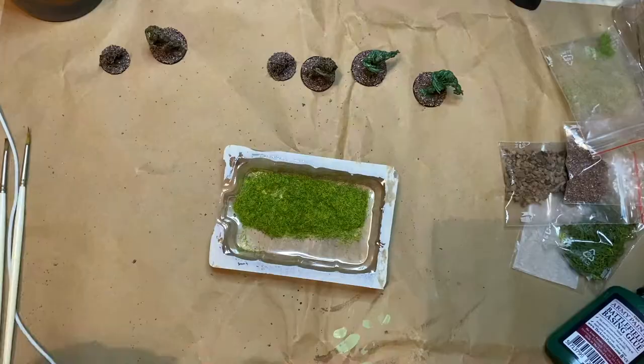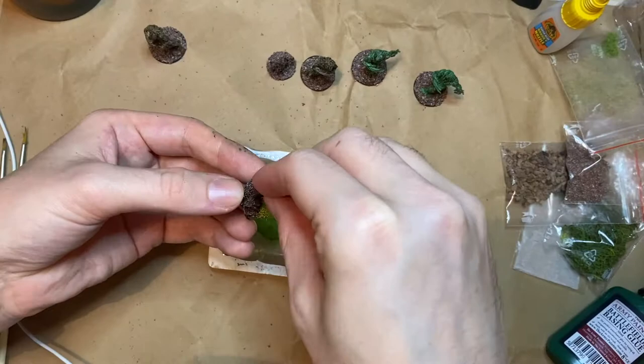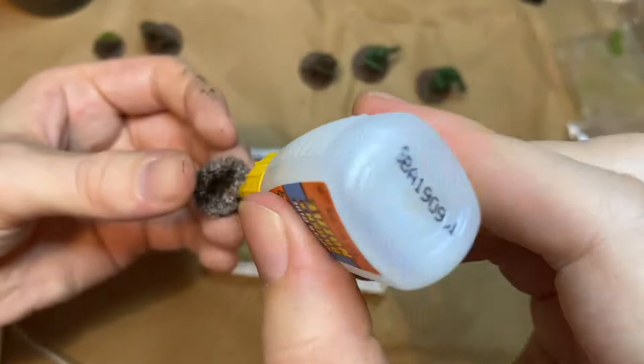Now I'm using the static grass. Now that the bases have dried, I'm applying some more superglue and then very lightly sprinkling layer after layer of static grass to get a bit of lift without the use of a static grass applicator.